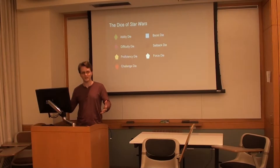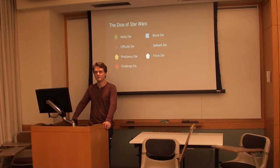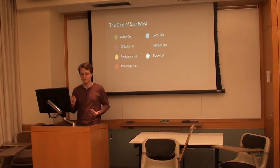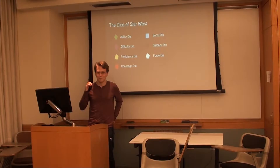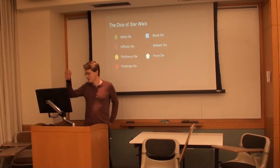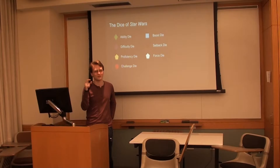We additionally have boost dice and setback dice, both largely environmental, mostly meant to simulate outside factors as you move forward. We also have the force die. We're not going to focus very much on the force die tonight primarily because it's its own can of worms, but the important thing is the force die can represent a character's ability to access the force. You'll see little white pips and little black pips — that is the light side and the dark side of the force respectively.